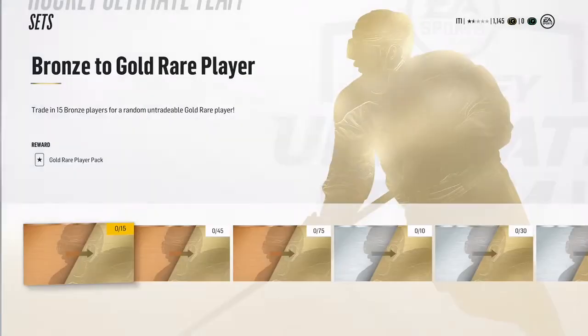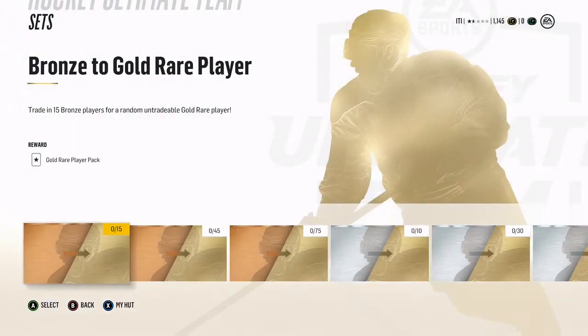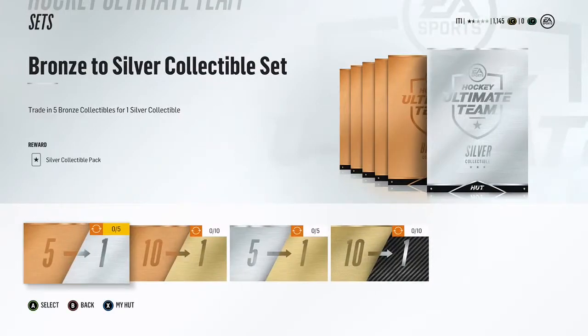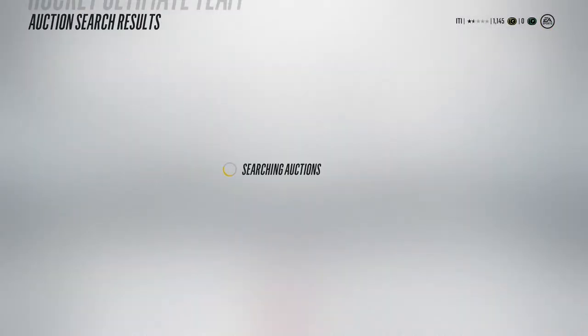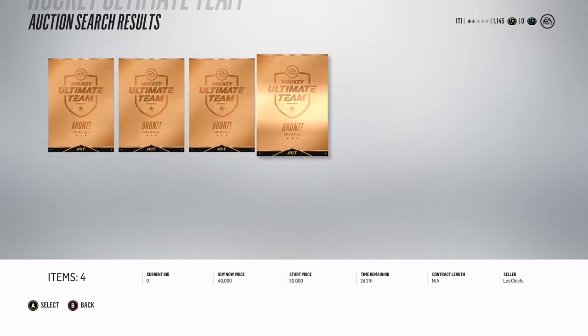Look at these player upgrade sets — this is kind of a new addition. You can do bronze to gold; it takes three to five gold rare players, which isn't a bad set. This year you can't create collectibles with other consumables like you could last year, but you can make bronze and upgrade them to silver going through that path.